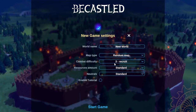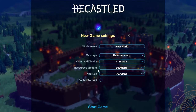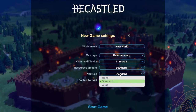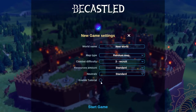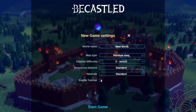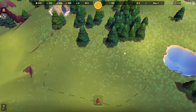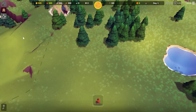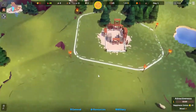Setting up a new world with a random map on recruit combat difficulty. Not sure what neutrals means — we'll skip the tutorial and wing it. As you can see, you want to be building up a castle and defending it. The indicators show which direction you need to defend from. It's a tile-based game, so each tile has different resources. We've placed down our hub — WASD moves around the map.